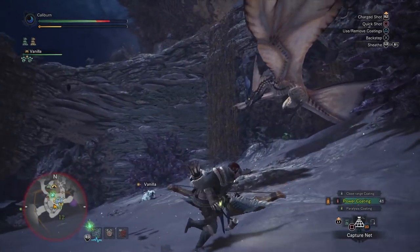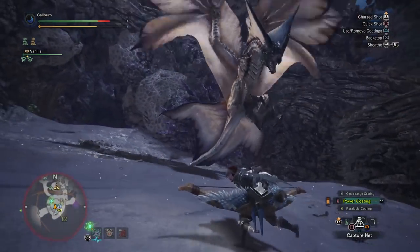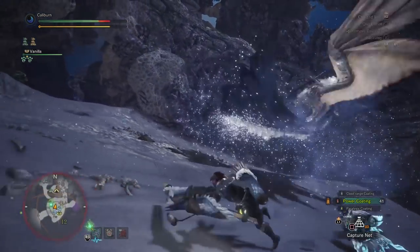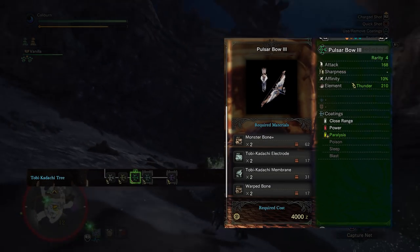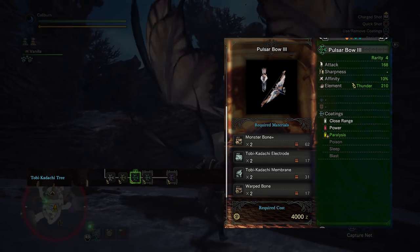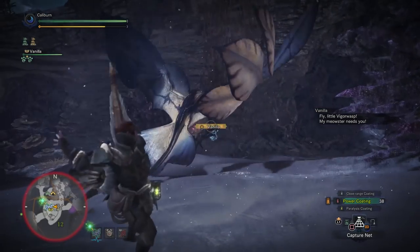Continue progressing and you'll have to take out a Legiana. If you're lucky after your hunt, you'll have the 2 Monster Bone Plus required to upgrade your Pulsar Bow to its final low rank form. Upgrade your Pulsar Bow 2 to Pulsar Bow 3 by using 2 Monster Bone Plus, 2 Tobi-Kadachi Electrodes, 2 Tobi-Kadachi Membrane, and 2 Warped Bones. The Warped Bones can be harvested from bone piles in the Rotten Vale.